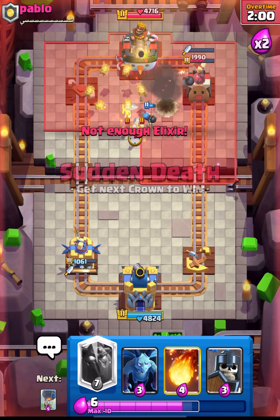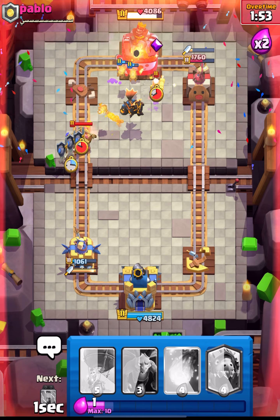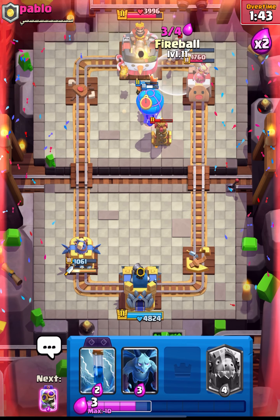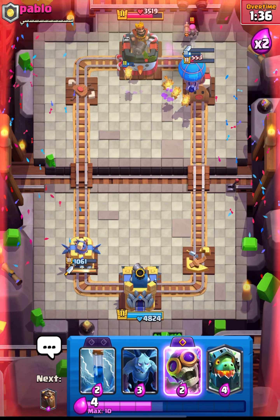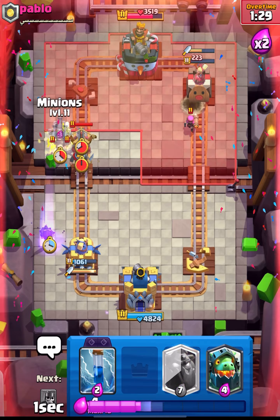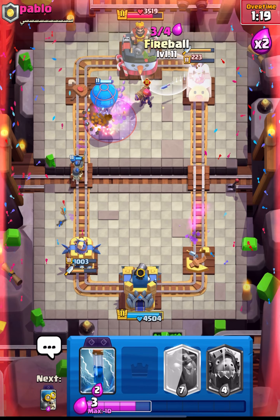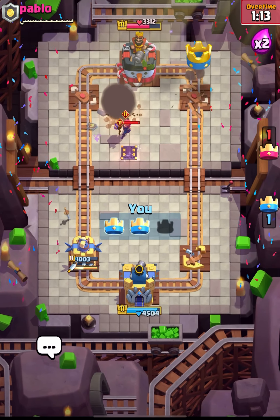I think we should be pressuring him at the center — keep putting down the pressure. Let's put down the lava hound and place our guards directly on the X-bow. It's a really tough situation for him to defend. I should fireball the firecracker as he is being really annoying — I'll miss it but we are still in his tower and lava pups will get some damage. He'll try to place his X-bow but we have to defend regardless. Let's put down our guards and fireball and zap his princess tower.